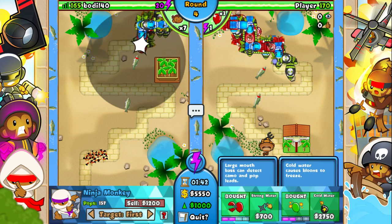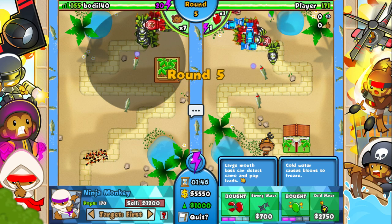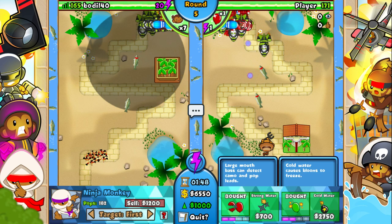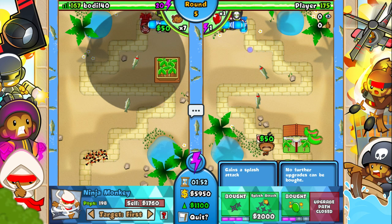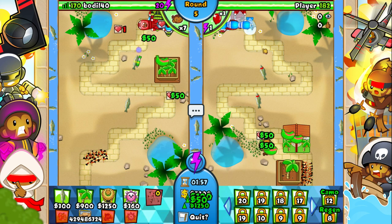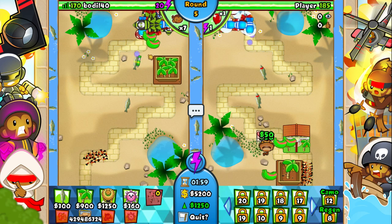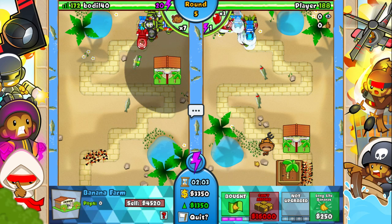I'll get the strong water upgrade, which says largemouth bass can detect camo and pop leads. I'll do that. I'll get cold water and the splash attack. The next upgrade on the right is 4 million — whoa! The right side is 4 million.